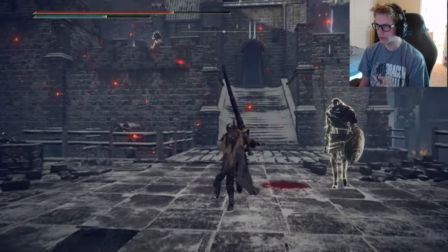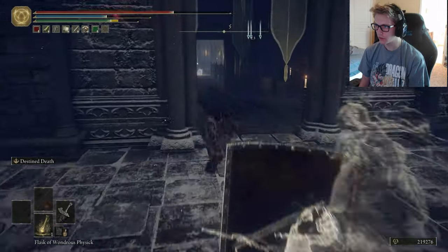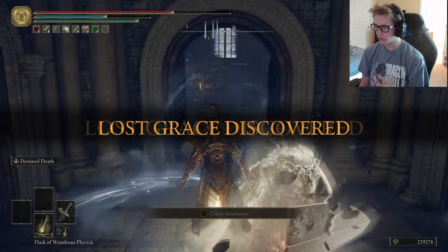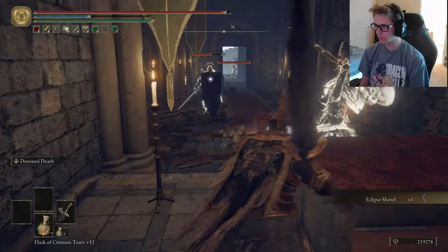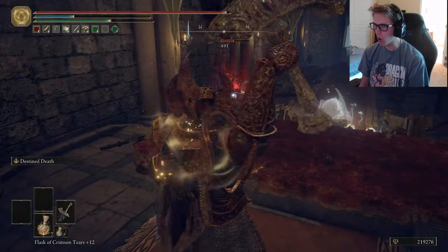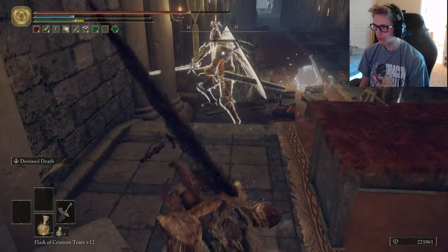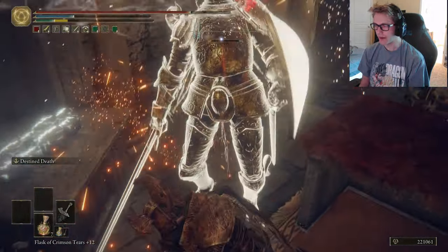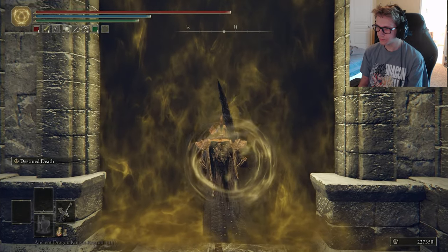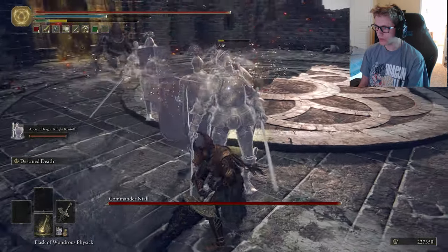There's a grace up ahead so I'm just gonna run to it — forget everything that's going to shoot at me. I need to fight the banished knight. There's a grace right here. I'm panic-rolling — I haven't played the game consistently. I need to just chill. Commander Niall, you piece of shit — boom, boom, do it again before he hits me.